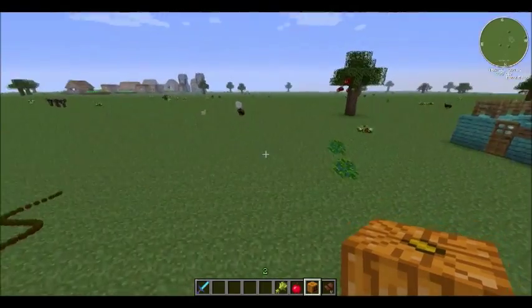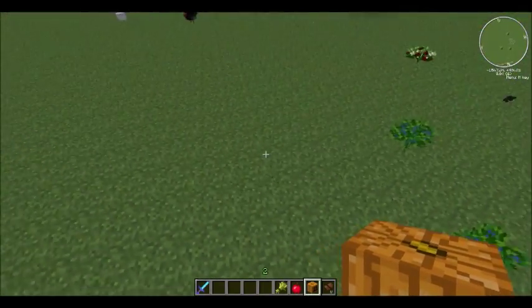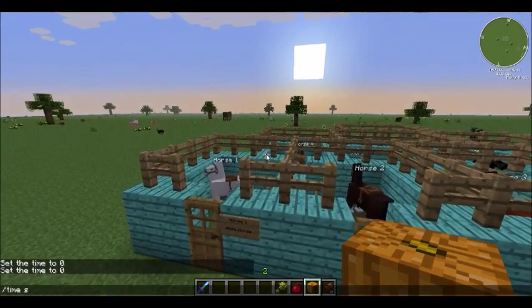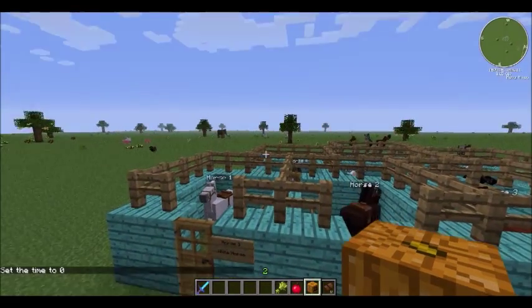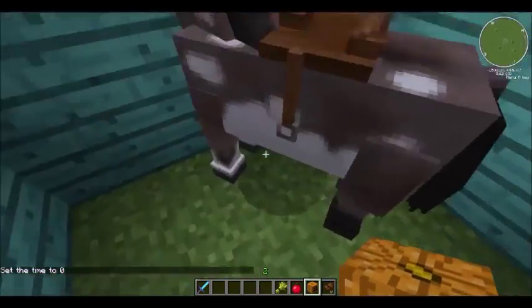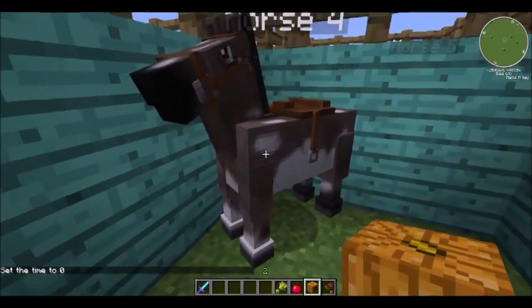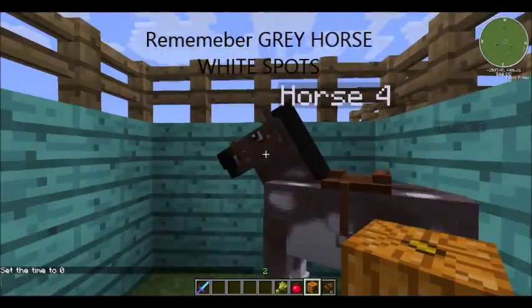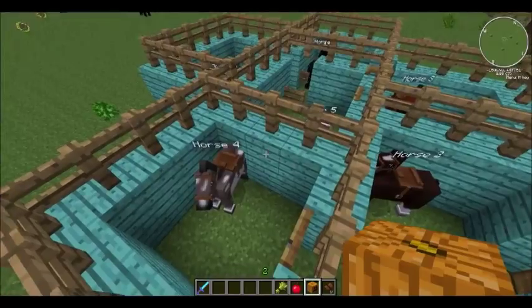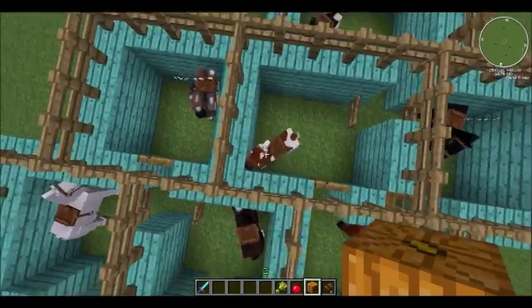It'll take a couple minutes but it'll work eventually. You'll see hearts, they'll go away, then come back, and it should grow a little baby horse. It needs to be daytime. What should happen is you get a gray horse with white spots — this is horse number three.